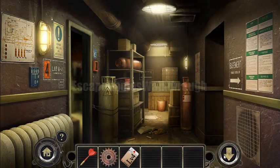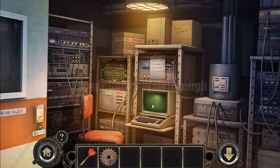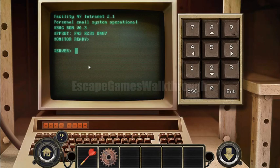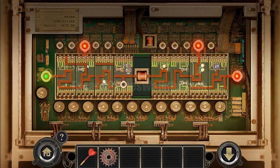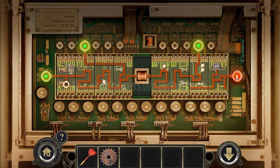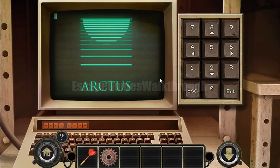Using this access card we can now pass through that door. Going inside, there's a computer, but the server is offline. Let's start the server — here is the circuit we need to fix. The first lamp is lit, the second is on, and now we connect the third one. The server is on now.